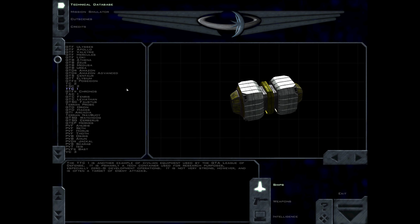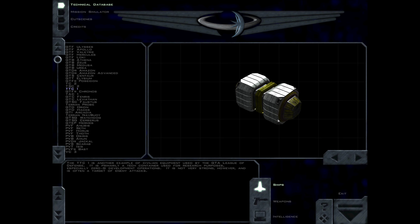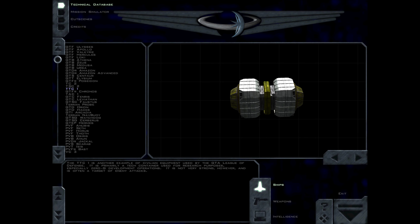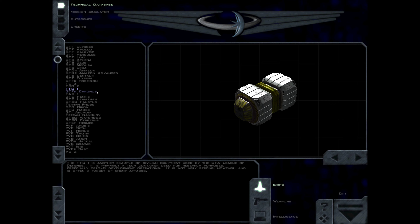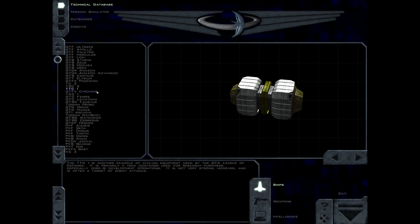The TC1 is another example of civilian equipment used by the GDA League of Defense. It is primarily a tech container used for research purposes, especially zero-G development operations. It is not very strong, however, and is often a target of enemy attacks.